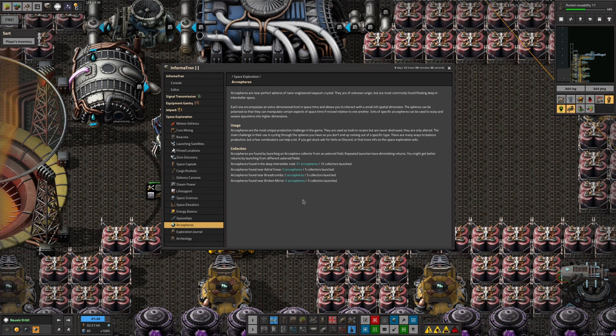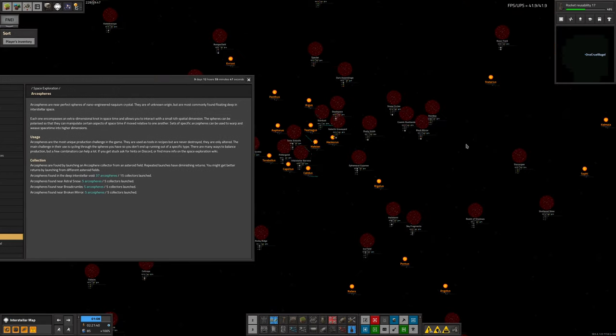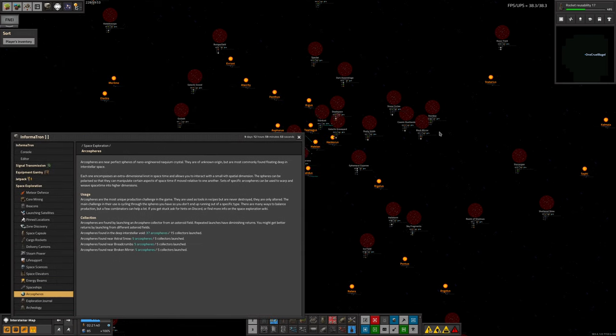There is a bit of diminishing returns on that. I talk about this more in the Archa Sphere guide I produced a couple of years back. Essentially, whenever you launch an Archa Sphere Collector it draws from two pools: there is the overall deep space void pool - absolutely anywhere - and then there is a pool for each individual asteroid field that you go out to.